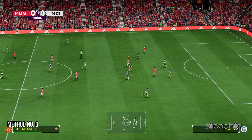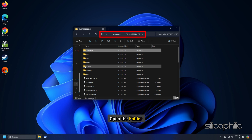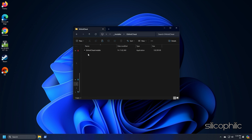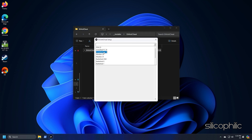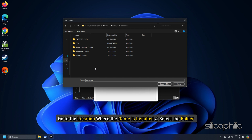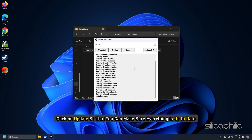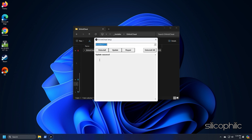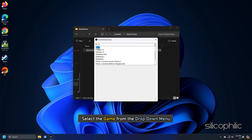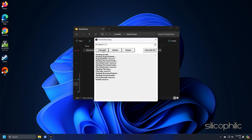Method 6: Repair, Update, or Reinstall Anti-Cheat for FC25. Go to the installation location for FC25, open the folder, and locate the EA Anti-Cheat folder. Double-click on the EA Anti-Cheat Installer, select your game, and click on the Repair option, then OK. Next, go to the game installation location, select the folder, and click Select Folder to repair the anti-cheat. Click on Update to make sure everything is up to date. You can also select Uninstall to remove the anti-cheat, then reinstall it by selecting the game from the drop-down menu and clicking Install — it will also reinstall when you run the game next time.